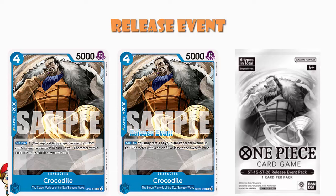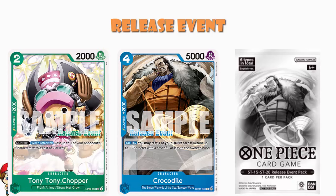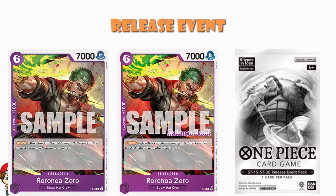Over in blue, they've given us the Crocodile from OP07 — four cost, 5000 power, counter plus 2000, and on play rest one of your Don to return a two cost or less to your opponent's hand. Not bad. The Chopper, by the way, was counter plus 2K, Don x1 when attacking, rest one of your opponent's characters with a cost of two or less — pretty decent cards.